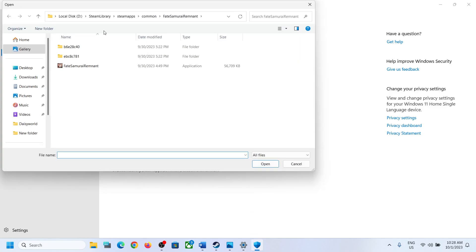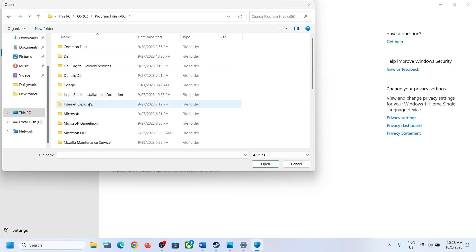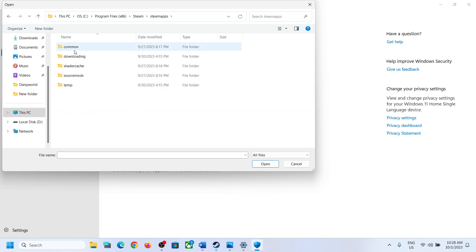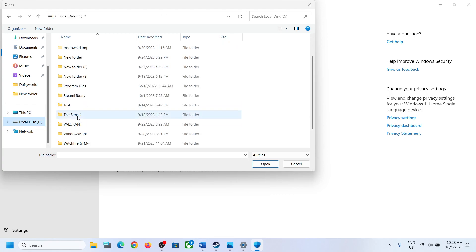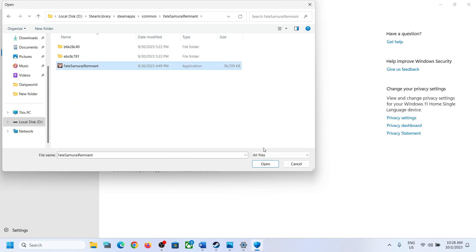Now click on Browse All Apps and go to the game installation folder. If the game is installed in C drive, open C drive, then Program Files (x86), then the Steam folder, then SteamApps, then the Common folder, and you will find the game folder. In my case it's in D drive, so open the Steam folder, SteamApps, Common, and then open the game folder. Select the game exe file and click Open.